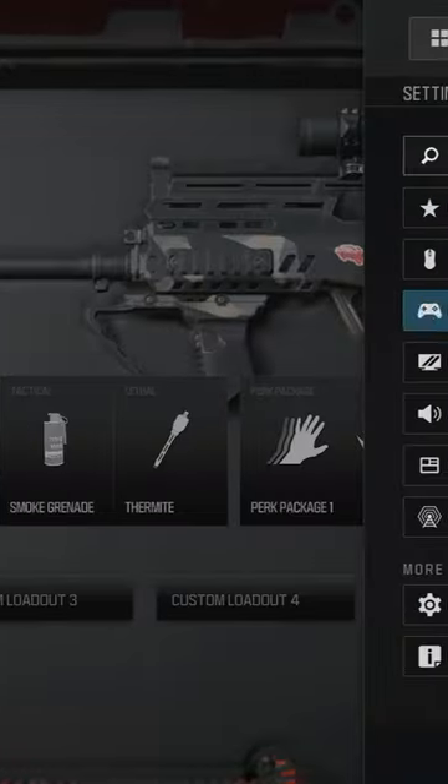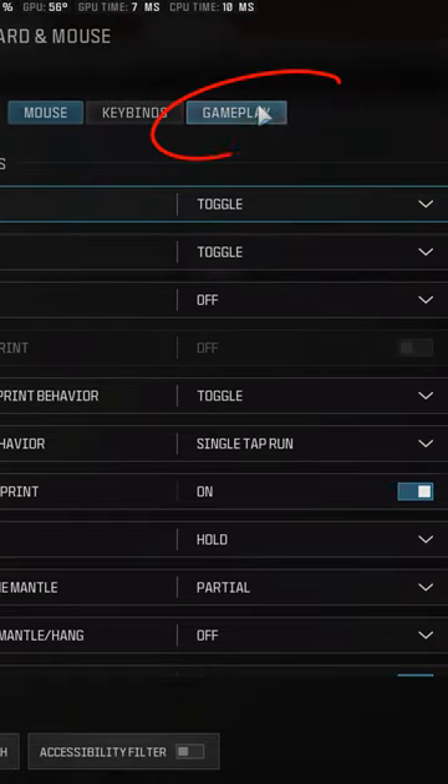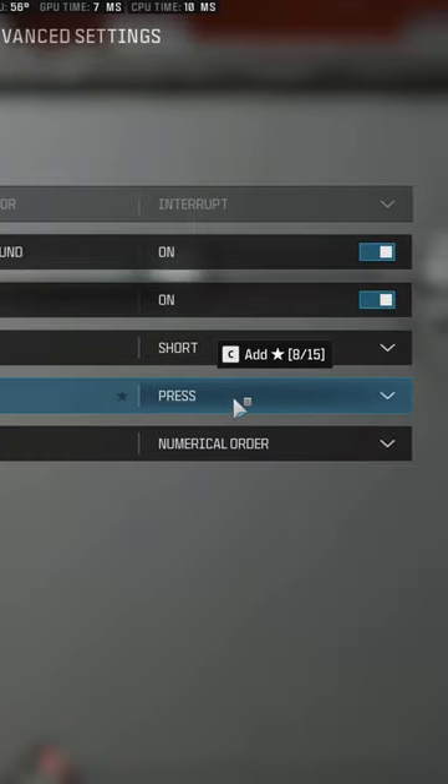Go to your settings menu, then choose any one — keyboard or mouse, or controller. Coming to keyboard and mouse, you'll find gameplay. Then scroll down to advanced combat settings. Here you'll see manual fire behavior. Turn this to hold.